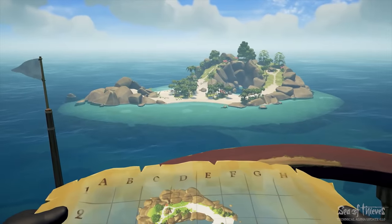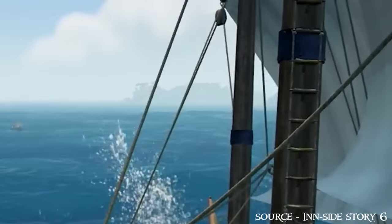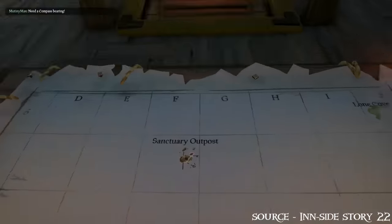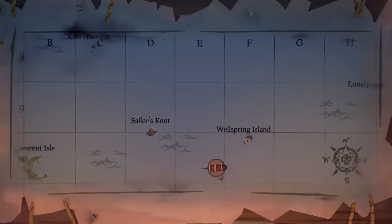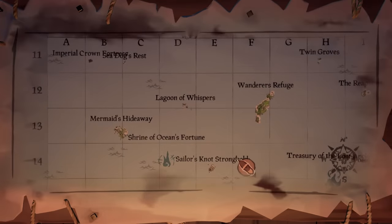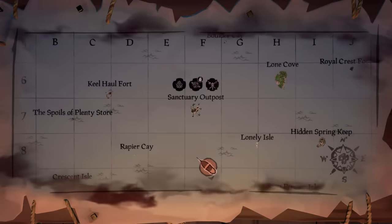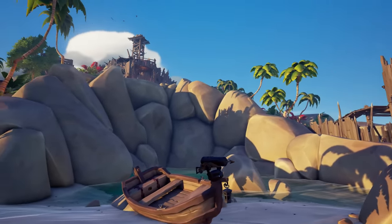Footage exists of Wellspring Island before it got its makeover, and Wellspring Island and Kewhall Isle were transformed into forts and moved to the Shores of Plenty. Devil's Ridge was also in a different place, where we can see the familiar outline of Cannon Cove in this footage. In 2017, we can see an expanded version of the map and a sneak peek at the Shores of Plenty. However, Wellspring Island and Sailors Knot appear as non-forts, situated between Sanctuary and Golden Sands Outpost. In the main game, Sailors Knot was moved south of Golden Sands, and Wellspring was moved east of Sanctuary Outpost. That about covers the changes from before launch.